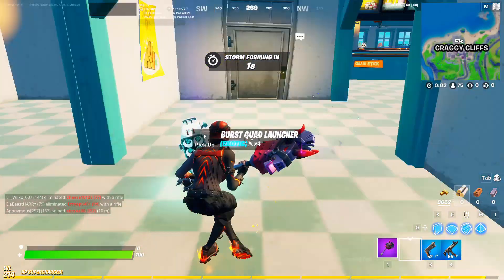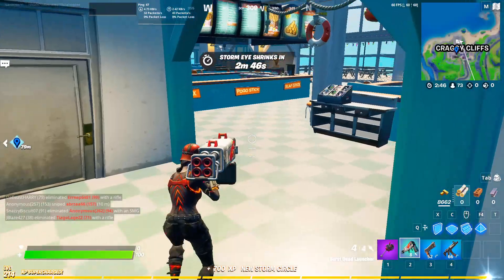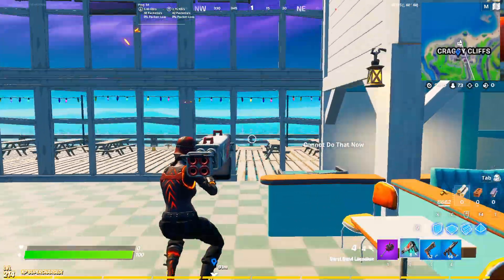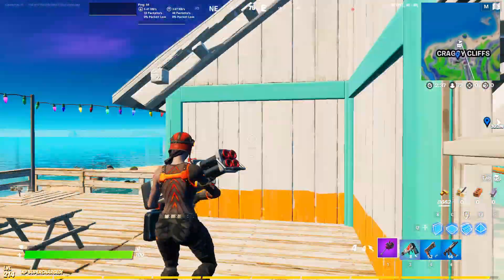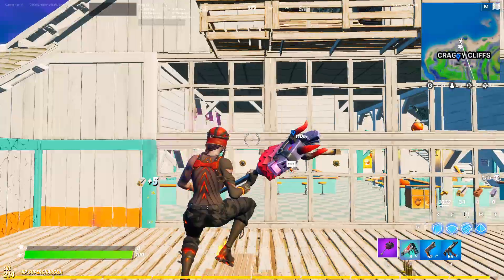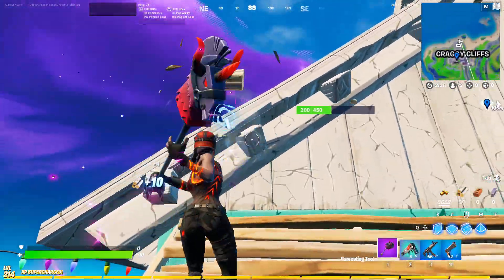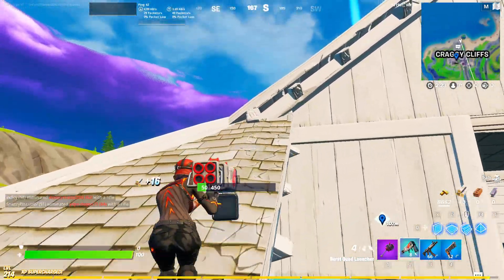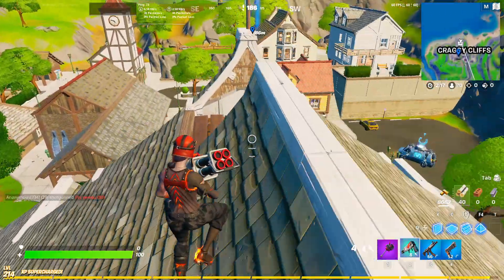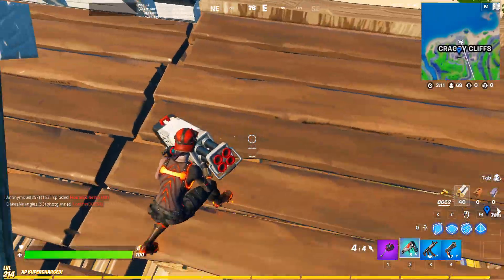It's the Rust Squad Launcher. Let's try this weapon on someone. There's someone nearby — let's go above them and try to kill them. I really need to get high ground, otherwise it's kind of hard to use this type of weapon. He's behind me.